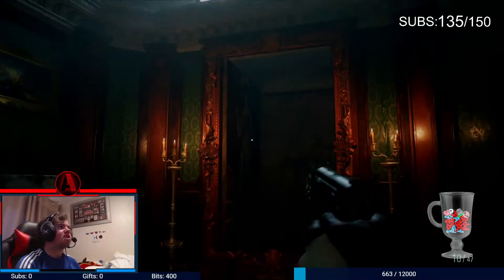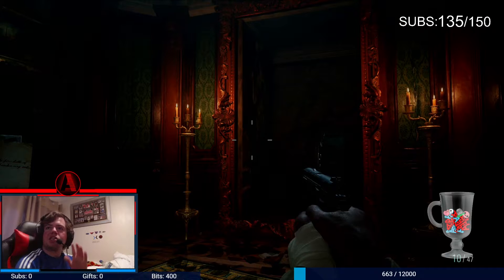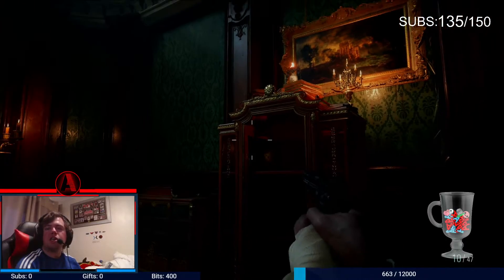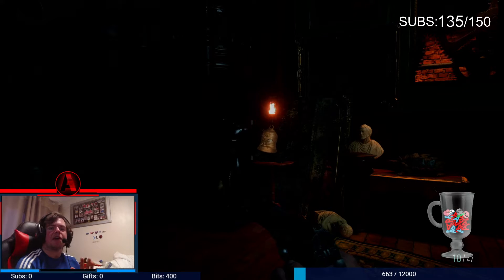I'm here to show you how to open this portrait right here in Resident Evil Village. Basically what you need to do is ring five bells — when I say ring, I mean shoot. You need to shoot five bells. I'm going to show you where these five bells are; they're not easy to find.